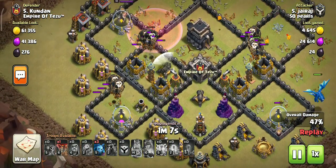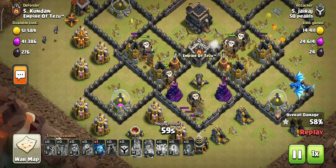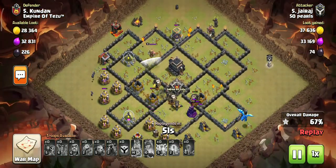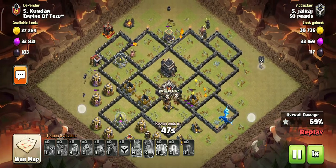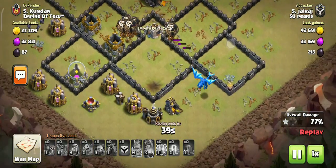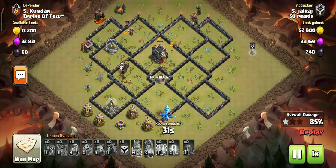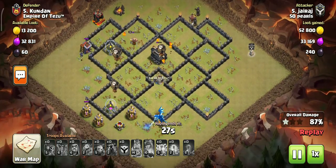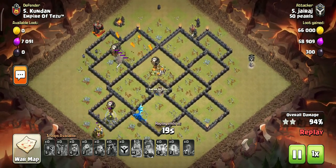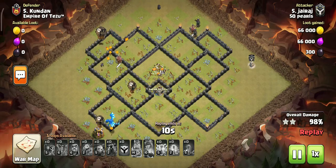This is an air-targeting defense — the X-bow and hidden tesla do a lot of damage. But if I have king and queen, they can handle it. The electro dragon can suffer damage here but it will keep going. So the electro dragon is necessary. Place the electro dragon where you get good support, since loons may not come from that side.